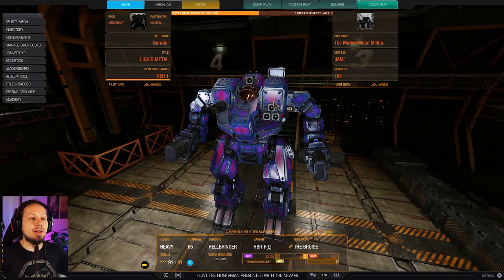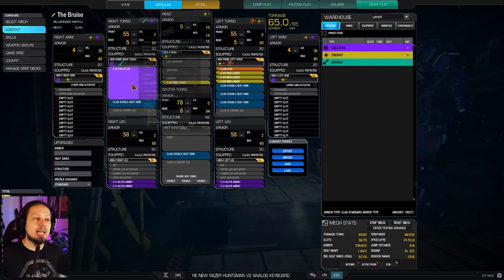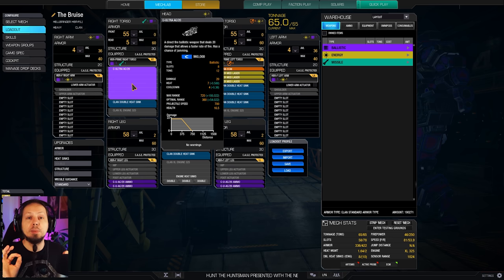The cool thing is that we have the high mounts again. We can peek at mid-range with this build because our Ultra Auto Cannon 20 has an optimal range of 360 meters base, plus some skills on top of that, so we shoot at 400 meters optimal range.